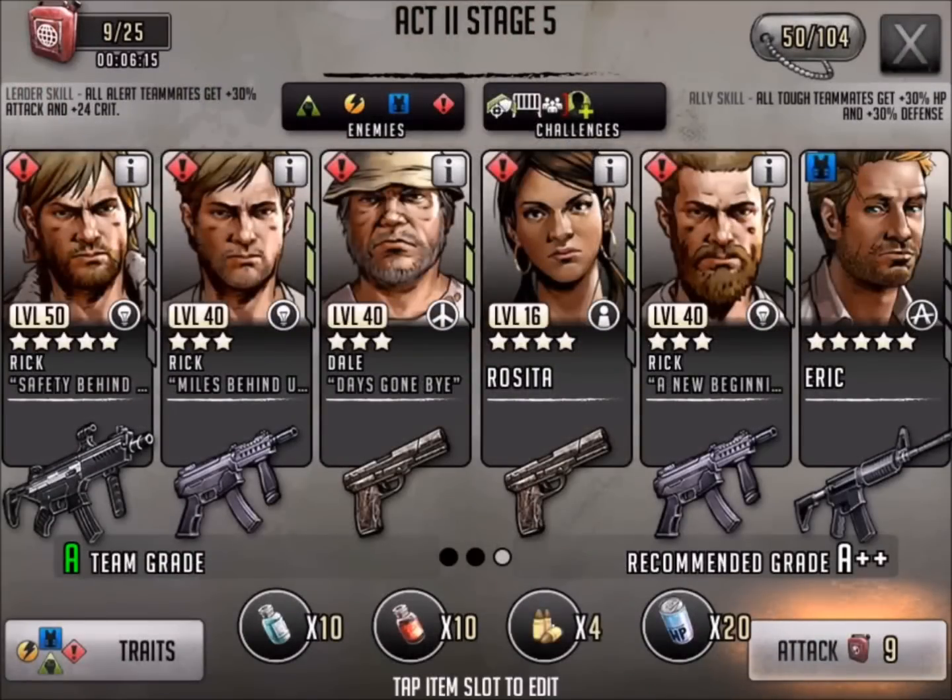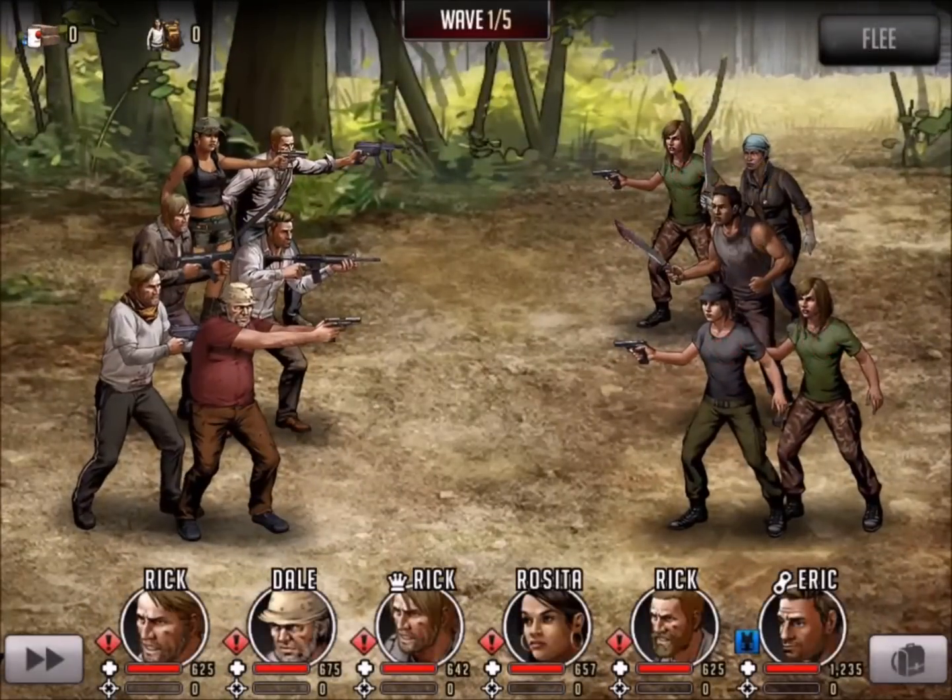Hi everyone, this is Killshot from 999 Gaming. I'm going to do a video for The Walking Dead Road to Survival, and this is Alexandria Act 2, stage number 5.